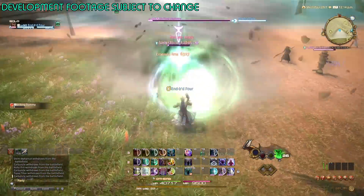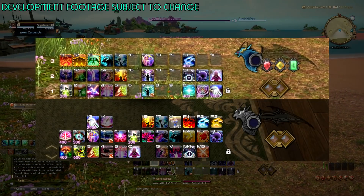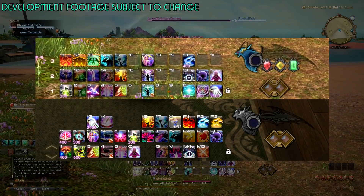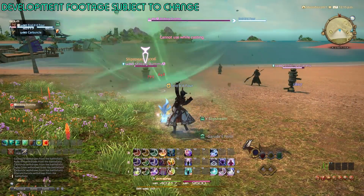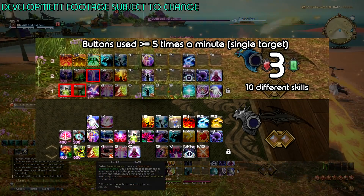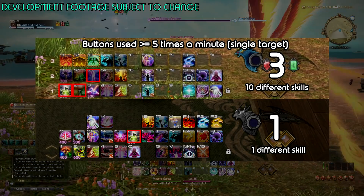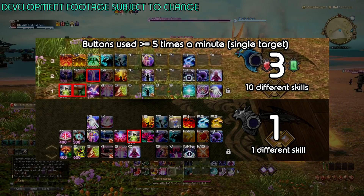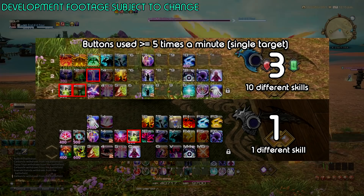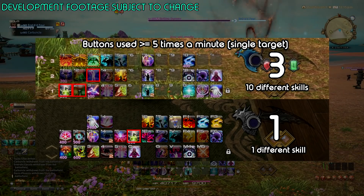But that's not all. Some of these buttons you're only pressing twice a minute. So what about buttons you press more than five times a minute — the things you're always pressing? On Endwalker Summoner, there are three of them, equating to 10 completely different skills. Versus Shadowbringers Summoner, which has one: Ruin 3. The only button on current Summoner that you press more than five times a minute is Ruin 3. I think that really explains it all.